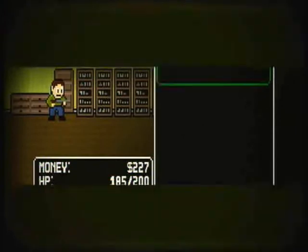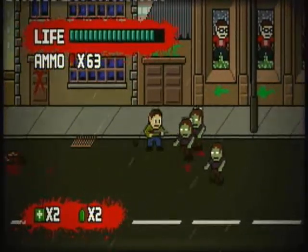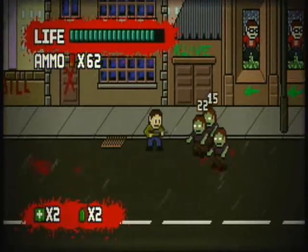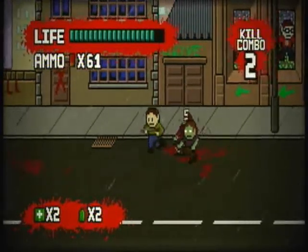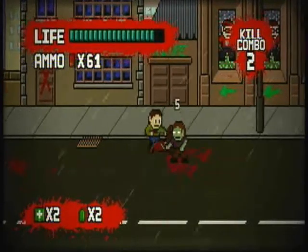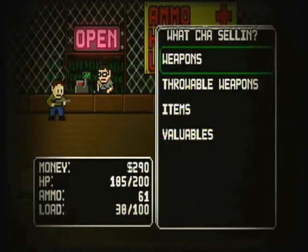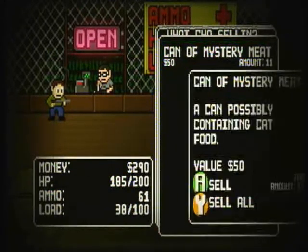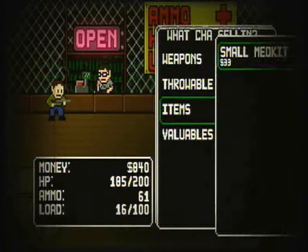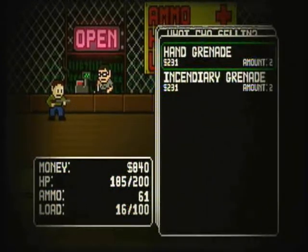Ransacking another house — mystery meat. Always bad news. I assume that's spam, or the kind of meat that you get in takeaways when it says things like 'meat curry' and 'meat chow mein'. I've always wondered what that meat is. Clearly it's meat from a can of mystery meat looted from a zombie apocalypse. It explains a lot about the quality of some of those dishes.